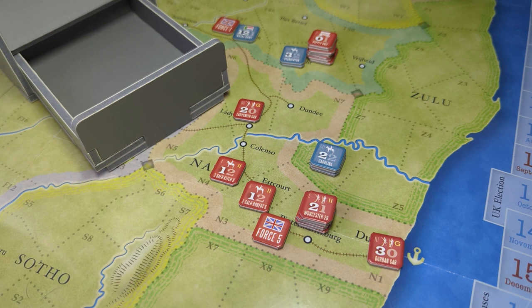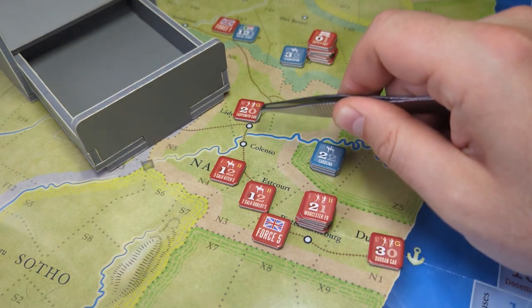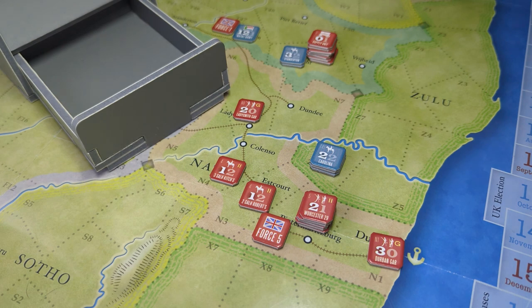Overall, the gameplay is actually quite simple. This is a magazine game that came with Against the Odds, I believe, was the magazine. There is a sequence of play with 10 steps: you have reinforcements, you have rail movement — which I'll talk about in a minute, as these railways allow you to move a lot faster. You have naval movement, so areas with anchors on them mean the British can transport troops with their navy. Then you have various movement phases, and then combat. And finally, you have what's called the war commitment phase and the empire blockhouse and barbarism phase.